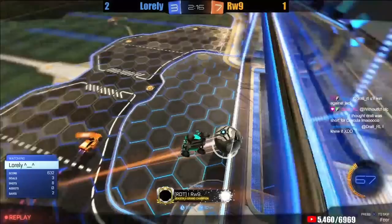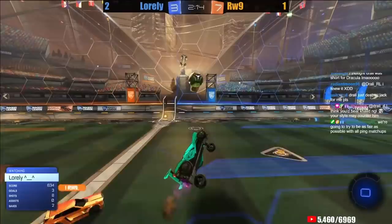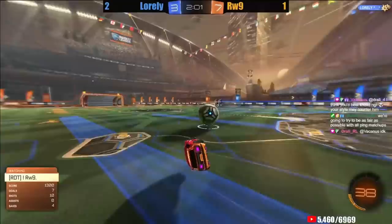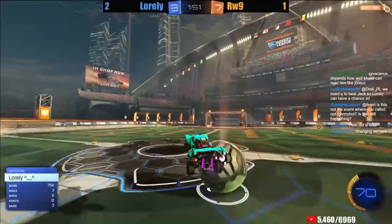Both these guys qualifying and showing they're high level players in a close matchup — you'd love to see it. Game number 5 starting in favor of Rawass — a good sign for him. Loralee going to the Octane. He booms the shot, Rawass has to save it high, and Loralee able to get back up for the second touch. This ball bouncing at midfield — both these guys basically waiting for it to come to the ground to see who's going to take it away.